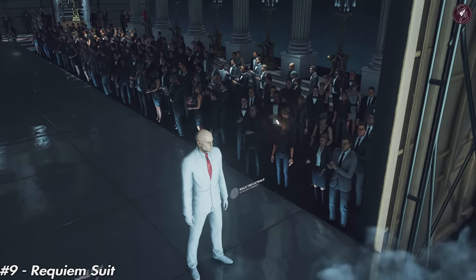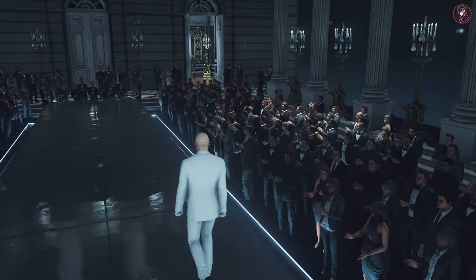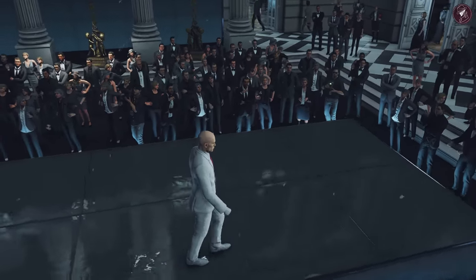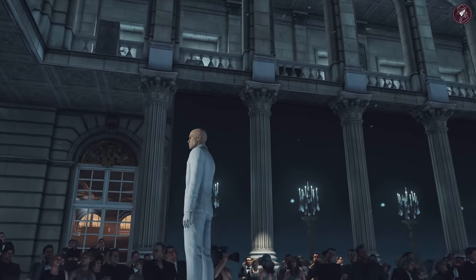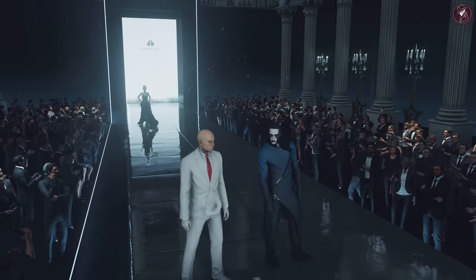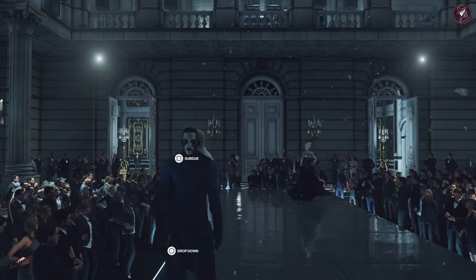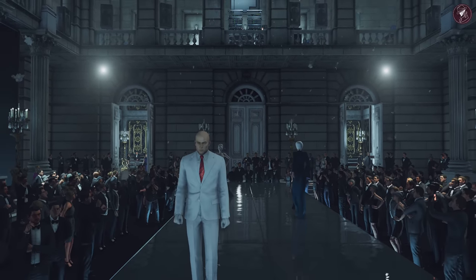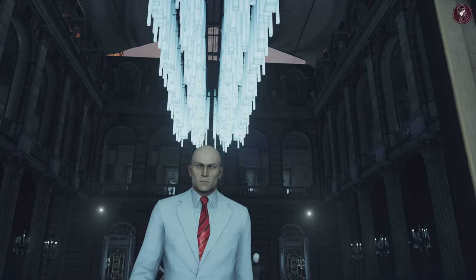Number nine is the Requiem suit. You might recognise this from Hitman 1 if you had the Requiem pack — purchasing it unlocks the Chrome Baller, the Pale Rubber Duck, and this suit. It's a white suit with white leather gloves, a bespoke pinstripe shirt with American style regimental tie. This is the suit 47 wears at his funeral at the end of Hitman Blood Money. I don't really like it — it looks like something's off. He looks bigger in this suit, like it fits his Hitman 1 character model but not Hitman 3.